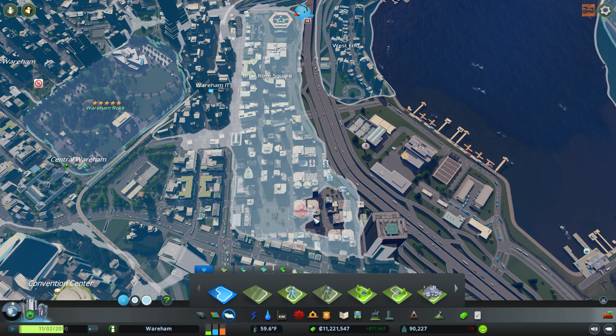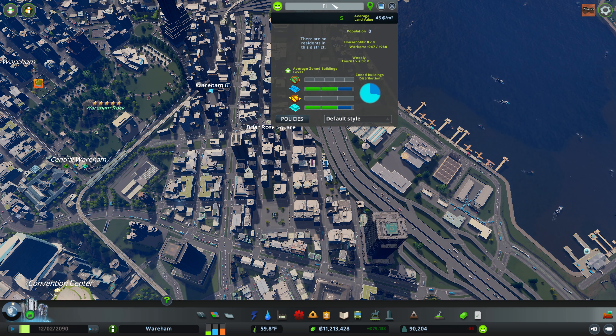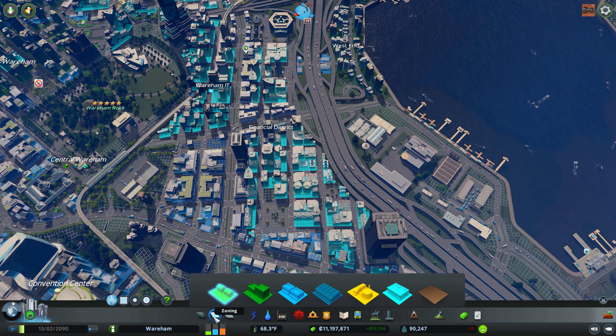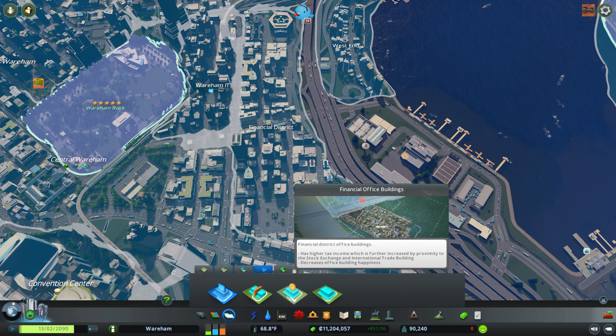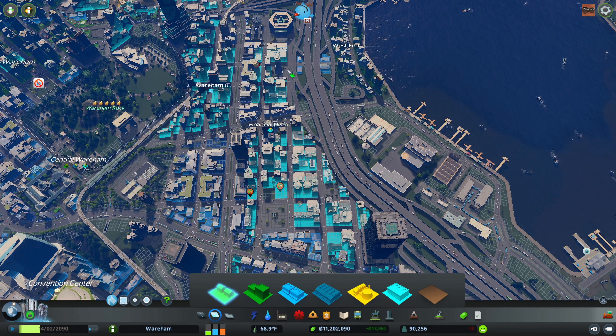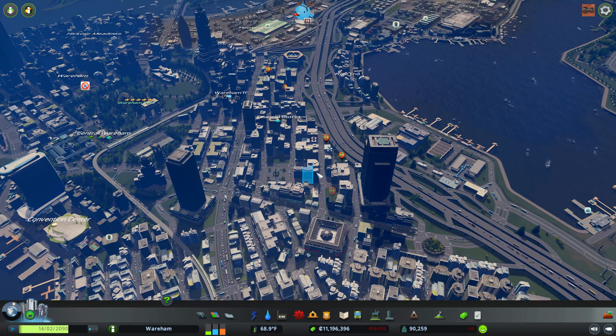We have this district in place now and I'm going to rename it 'Financial District.' Then we're going to go to the district settings and go to office specializations and change it to financial office buildings. Now all of the office zoning in there is going to respawn into the new style - we'll let it do that real quick.